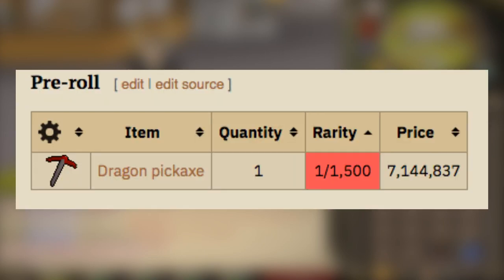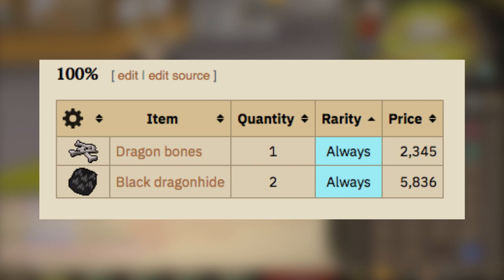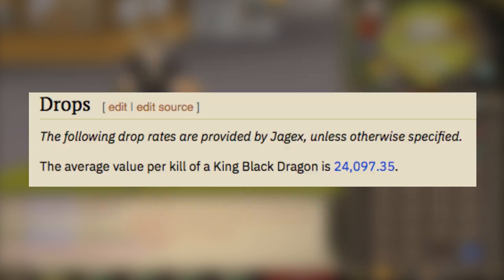Also you can get the Dragon Pick, which has gone up heaps — it's up to 7.1 mil — and you can get it at one in 115. So if you camp this for a long time, you're probably going to get one. That's a very good bonus for the trips. The bones drop two black dragon hides, which add up to about 5k, and then one bone which is like 2k. So that adds up every single trip.